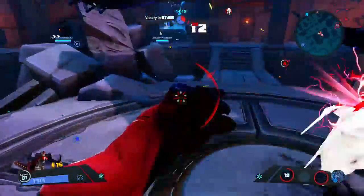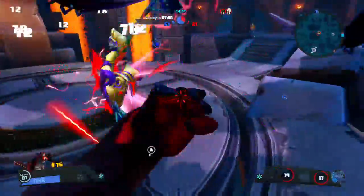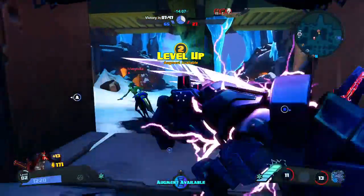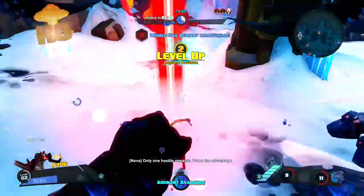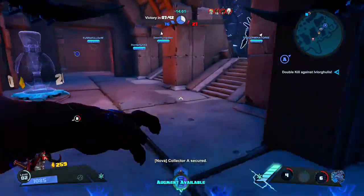Collector B. Got a hostile — come on! Power play. Enemy forces at half strength. One hostile remains. Press the advantage. Collector A secured.